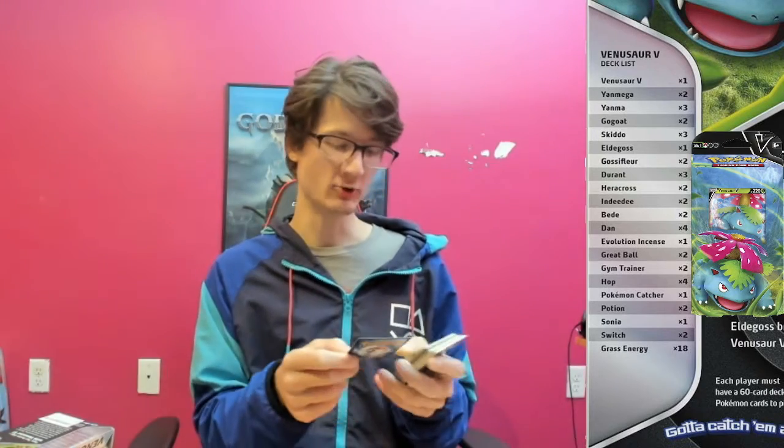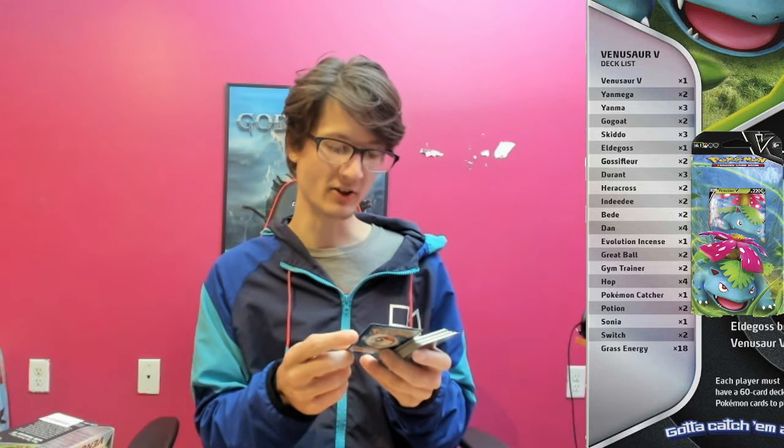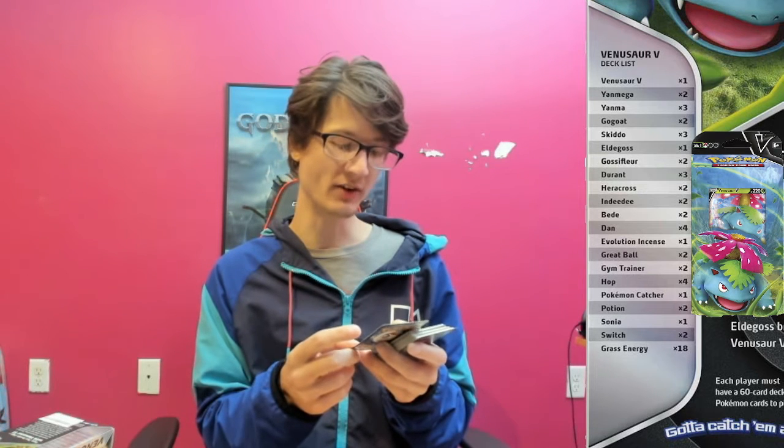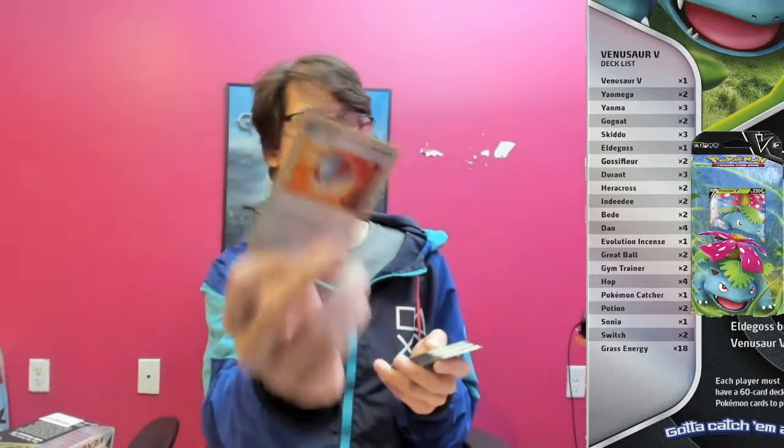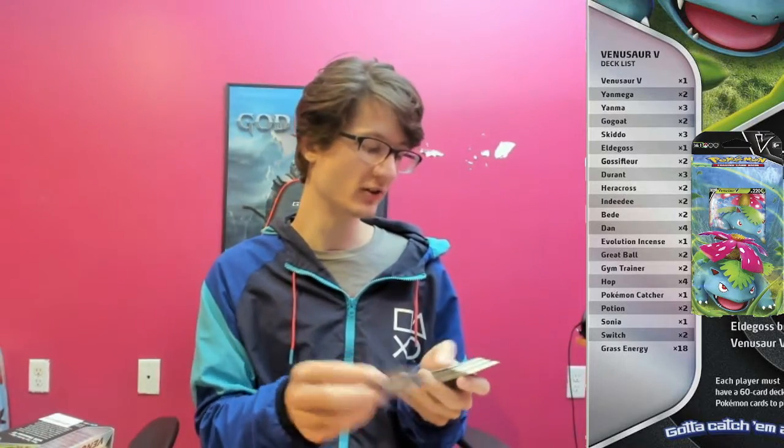Then we got another Dan. Got a Great Ball — look at the top seven cards of your deck, you may reveal a Pokemon you find there and put it into your hand, shuffle the deck when you're done. That's a basic trainer card, very useful.